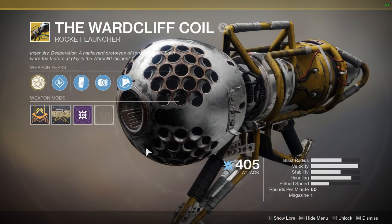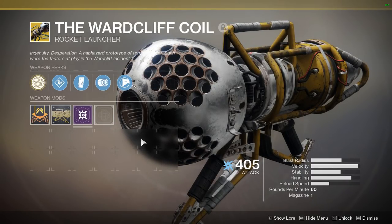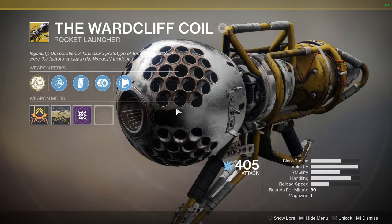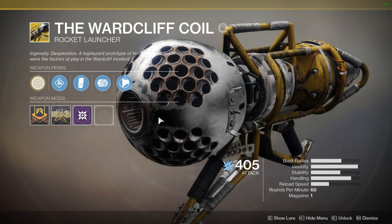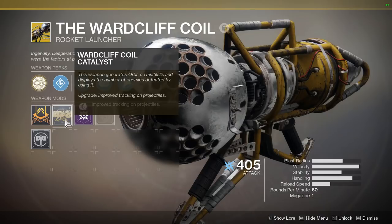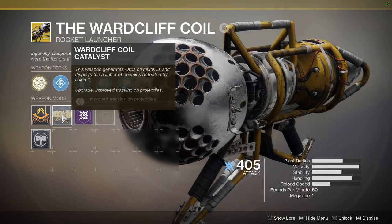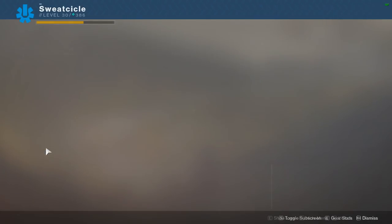Coming in at number seven and number two for exotics is the Wardsynth Coil. There's not much to say other than it's very good for ad clear as well as DPS on certain bosses. If buffs are stacked correctly this weapon can kill bosses in seconds — as you've seen in previous videos where we've killed Valkor in like three seconds. The catalyst, obtained as a rare random drop from heroic strikes, provides improved tracking on projectiles, so you'll notice noticeably better tracking when you shoot.